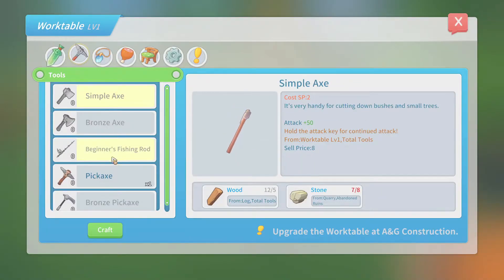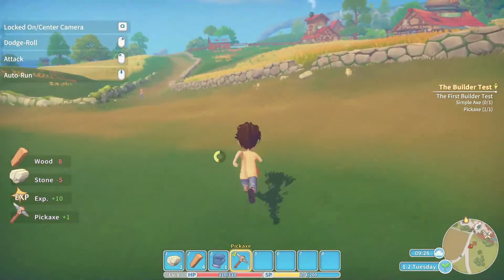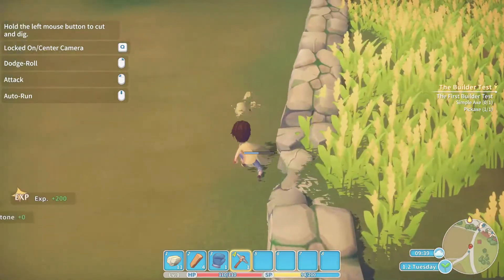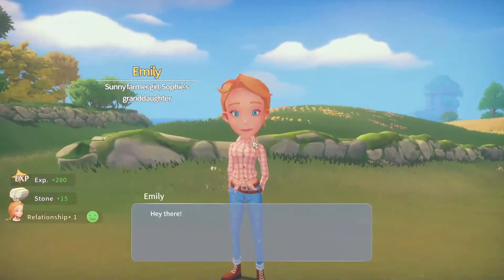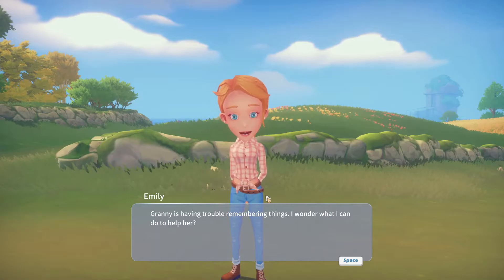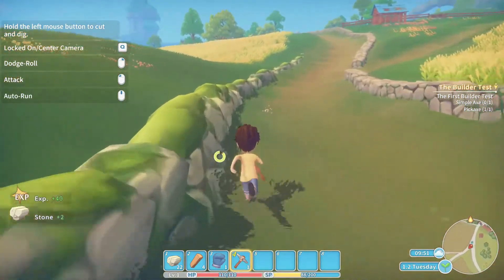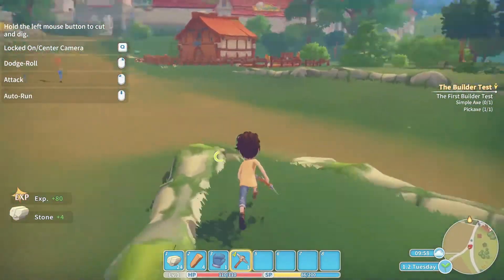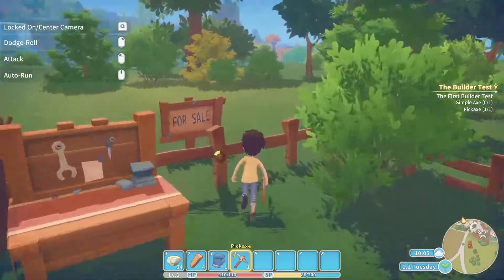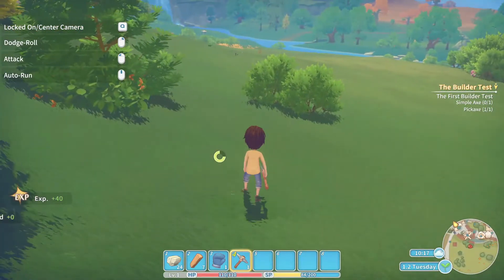So we're going to go ahead and build a pickaxe and an axe. For the axe I need more stone, so we'll craft the pickaxe first so we can then gather stone. We gather all the stone we can — it automatically goes into my inventory, which is nice. I'm going to say hi to Emily: 'I'm Emily, your next door neighbor — it's so nice to have new people move into our town.' We grab all this stuff. One nice thing is there's no durability in this game, so I don't really have to worry about things breaking.